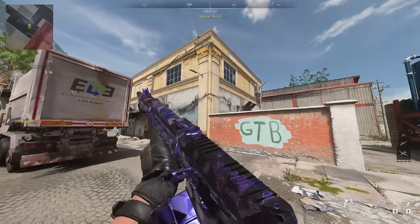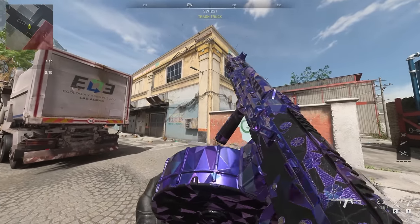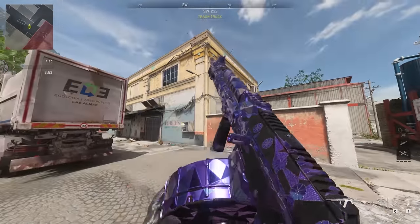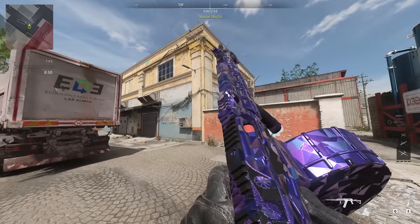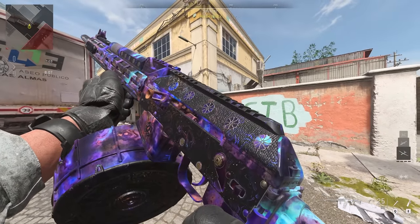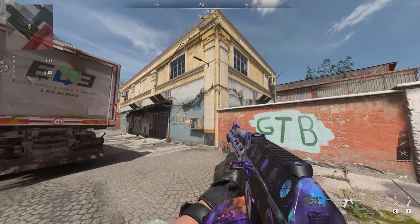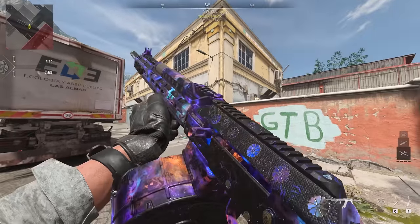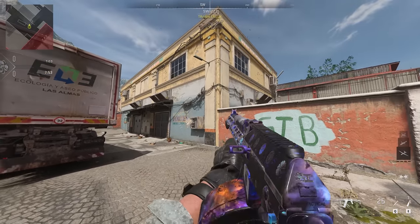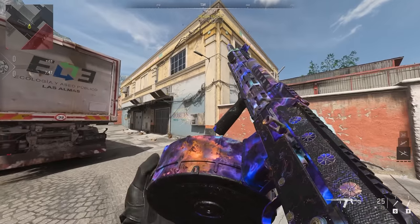This is what our KV Broadside looks like with Polyatomic. The private match in this game is kind of busted so I can't use hardcore — I apologize for the HUD — but I kept the blueprint on because it looks really good with Polyatomic and with Orion. This is what the KV Broadside looks like with Orion, and this is a beautiful looking weapon. I love the updated Orion, how it moves so much faster, and just the camo coverage in this game is unmatched.